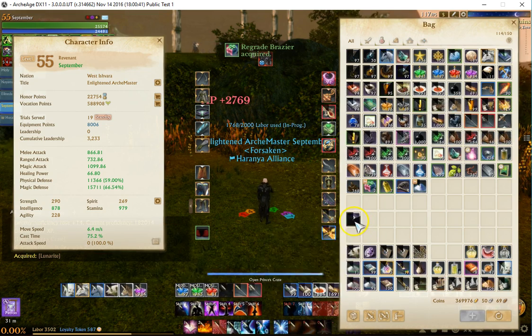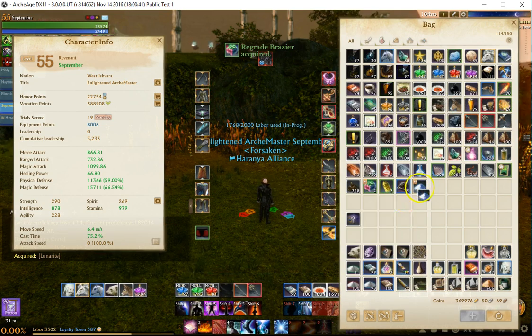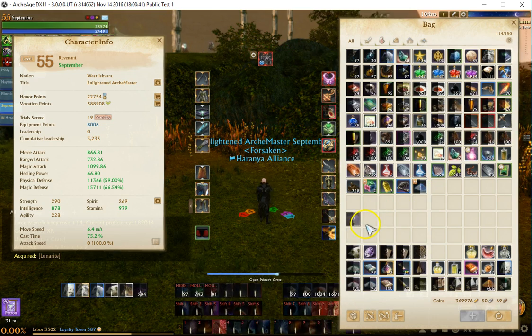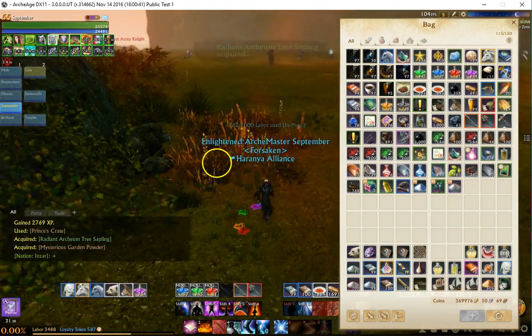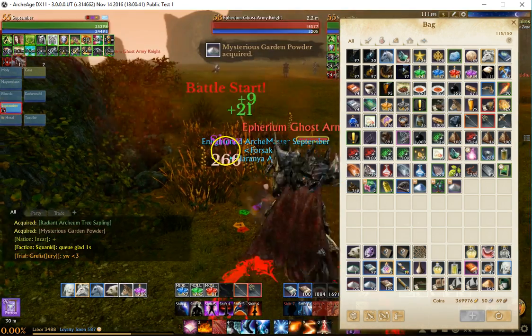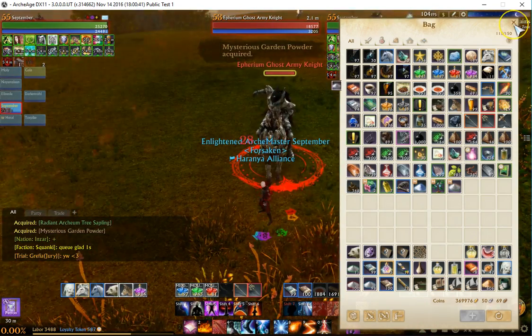Let's take a look at these crates. The crates are the other stuff. They seem to drop a lot less than the coin purses. I'm going to go ahead and collect about 200 coin purses real quick, and we'll compare what we get.